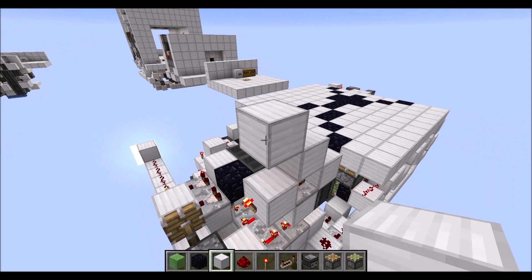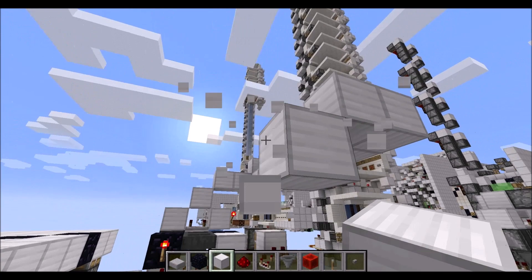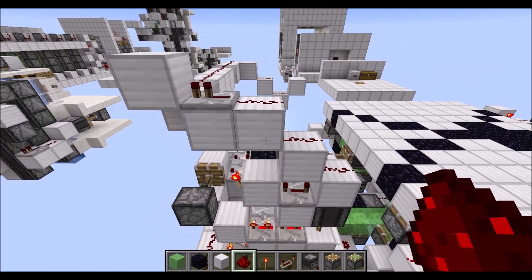Next let's place another two blocks going up, then one block at the same height, then up and down around the corner. Then an upside down step, three normal blocks, upside down step, two normal blocks, one more block around the corner. Then two blocks going down and one up. Put down redstone dust on top of those blocks, a repeater on one tick on this block and three more redstone dust there.